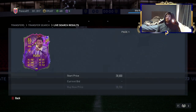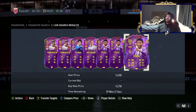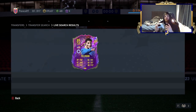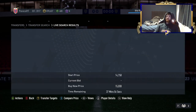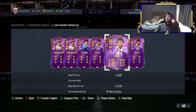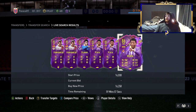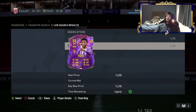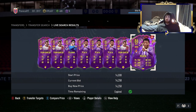The advantage of using compare price this way is that rather than sniping the absolute bottom end and only ever getting Tillman, you see all the cards and can snipe them as they appear. We just missed one there but that would have been wonderful.